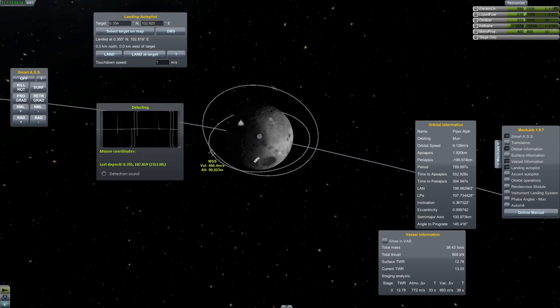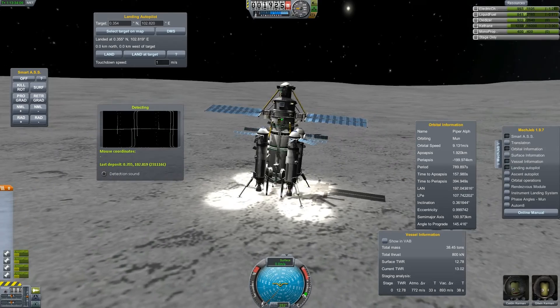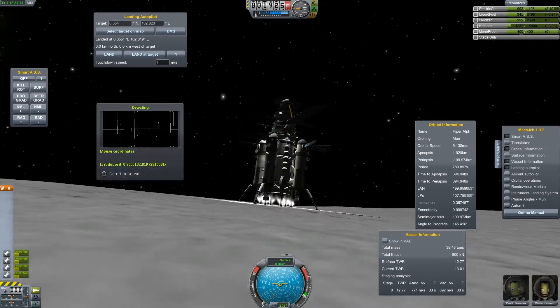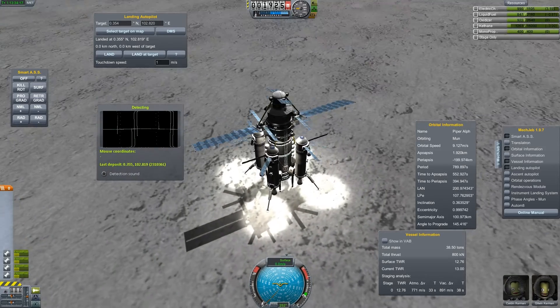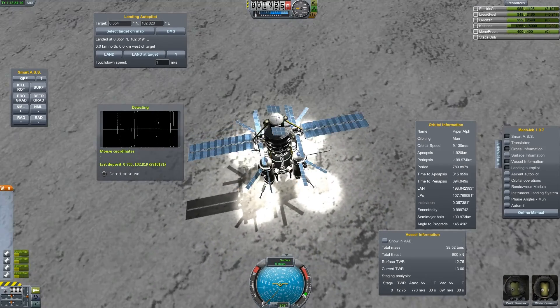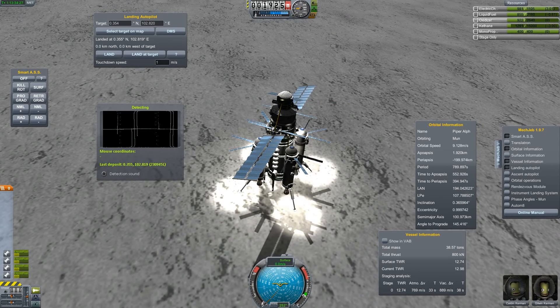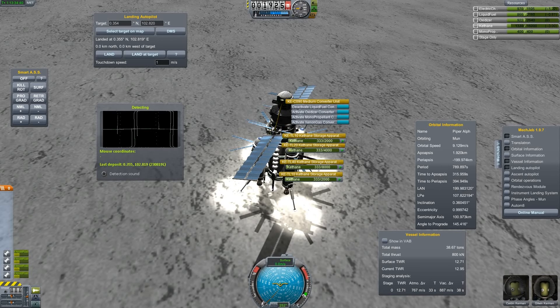This was just a very short landing and operational demonstration of the mining rig — and it works pretty well. It can of course run all six miners at once with sufficient electric charge. The charge is depleting right now because at the same time I'm converting Keithane into liquid fuel to fill up the tanks, but we're still gaining Keithane here. So it works pretty well.